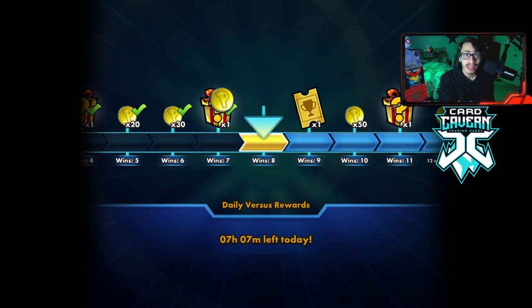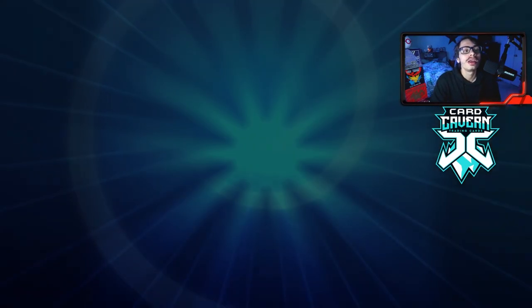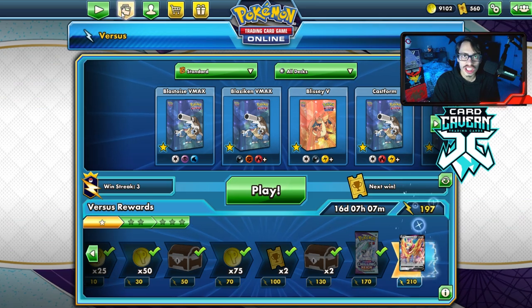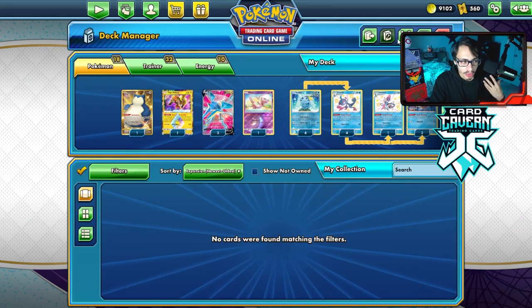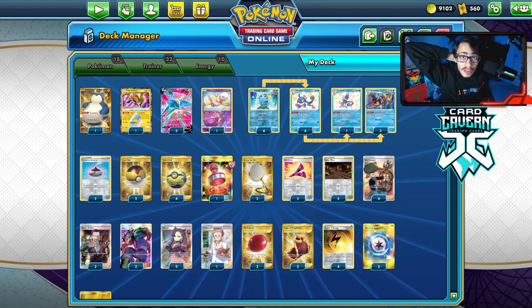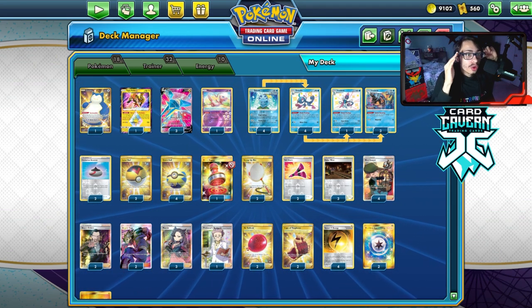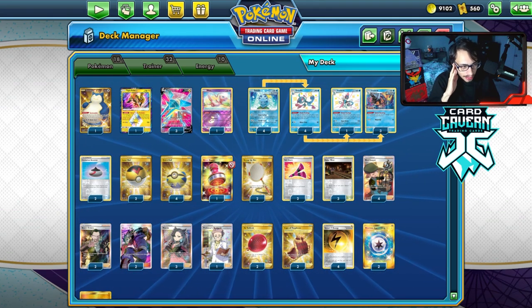As you guys can see, the deck has a lot of spice to it. Definitely more on the Rogue side of things, but it's a lot of fun to play — just troll your opponent. One thing I would maybe try to fit in this deck, if you can find room — good luck finding room, I'm telling you right now — I wouldn't mind throwing in a few Crushing Hammers. Crushing Hammer would be good in this deck, however I honestly don't know what you'd cut for it. But if you can find room for Hammer, definitely wouldn't be a bad thing. Energy Spinner would go a long way too — having Drizzile find an Energy could honestly be a big inclusion.